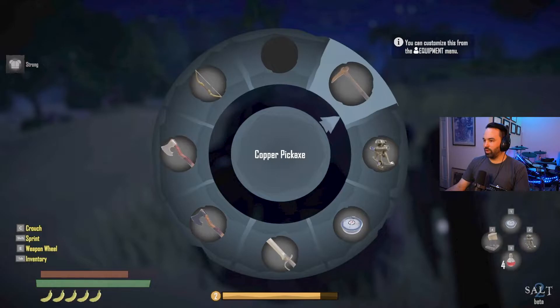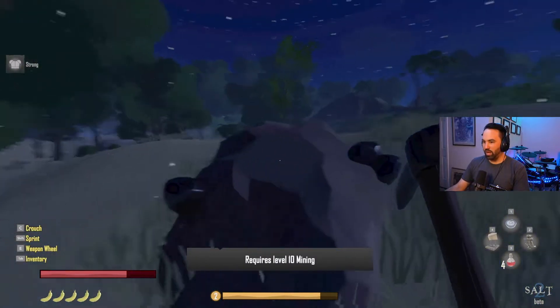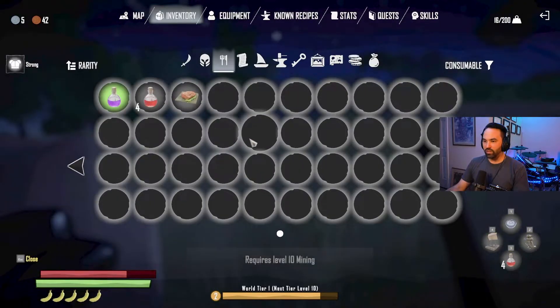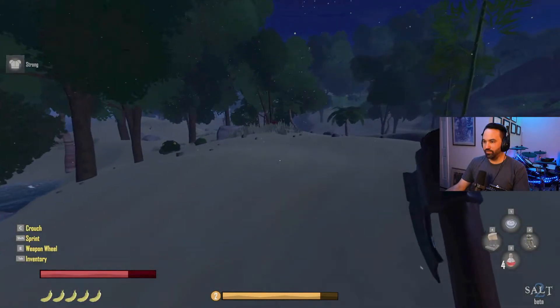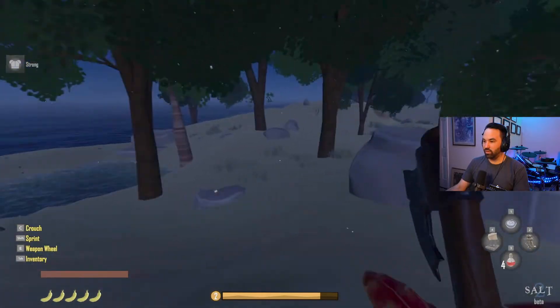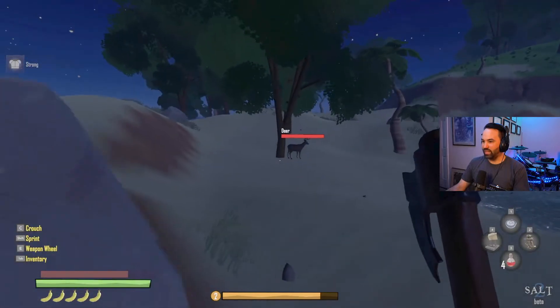Checking something - we don't have the mining level for whatever this ore is, might be iron. Switching back to the First Mate's Hatchet. There's a greenwood sapling with some good wood there. I think it was that deer I saw moving around.